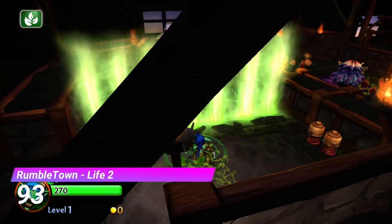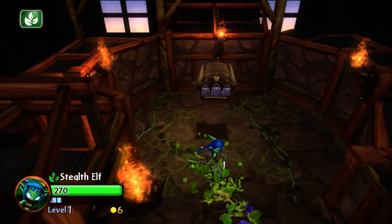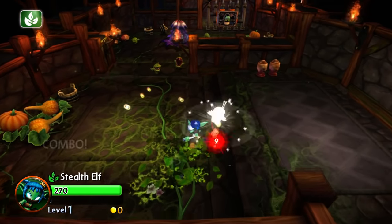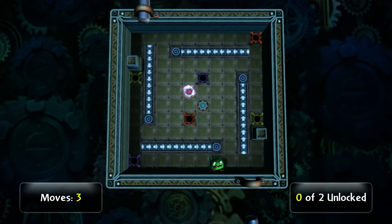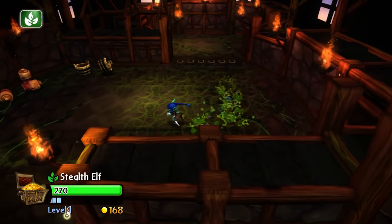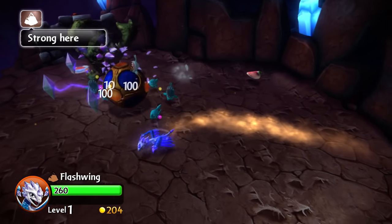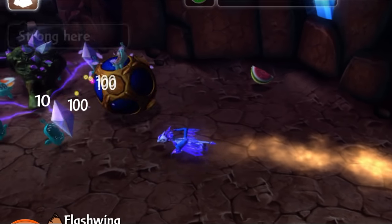Next up is the second Life Gate from Rumbletown — I really don't know why there were two Life Gates in this level. Anyways, this gate takes place inside a house and I love the design. Along with that it's got a nice little fight and a pretty decent puzzle — this one is pretty solid. Next up is the Earth Gate from Bringing Order to Chaos. The only thing I can really say about this one is that you can roll over enemies with a ball. It makes you feel like a god.